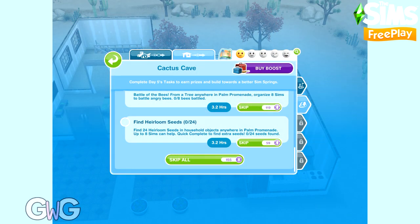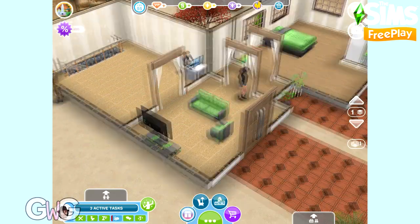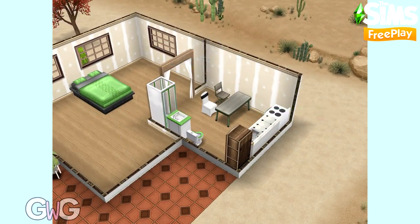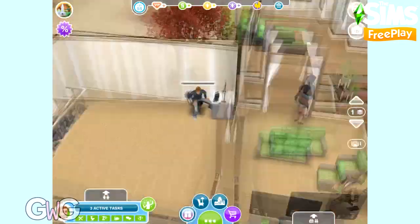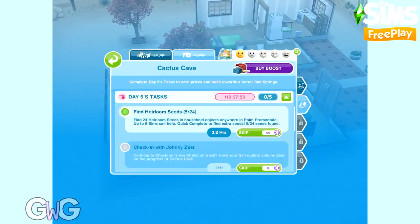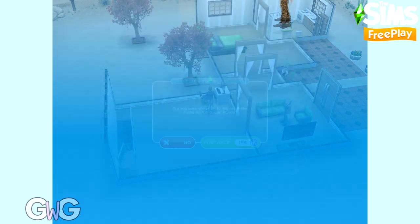The last task of day five is find 24 heirloom seeds — very similar to finding pressed flowers. You can use eight sims to complete this at the same time. You'll find this option on household objects such as a dining chair, bed, or couch. If you quick complete it you will find more seeds. Completing day five earns us three LP.